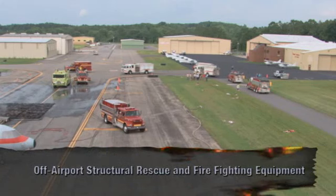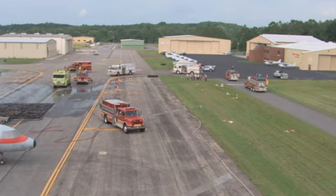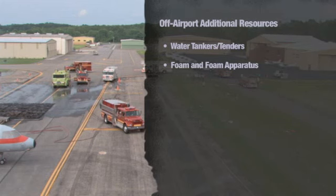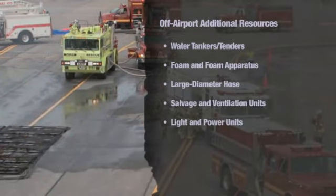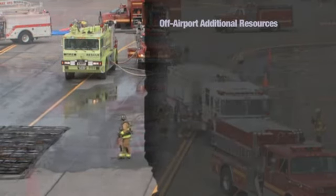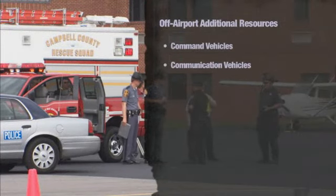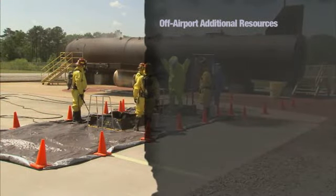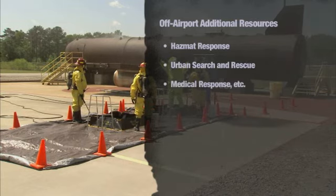The resources immediately available for incident response may be insufficient. Off-airport fire companies may be able to provide additional equipment such as water tankers, tenders, foam and foam apparatus, large diameter hose, salvage and ventilation units, light and power units, waterborne resources, and elevating and aerial apparatus. Off-airport companies may also provide command vehicles, communication vehicles, helicopters and air units, HAZMAT response, urban search and rescue, and medical response.